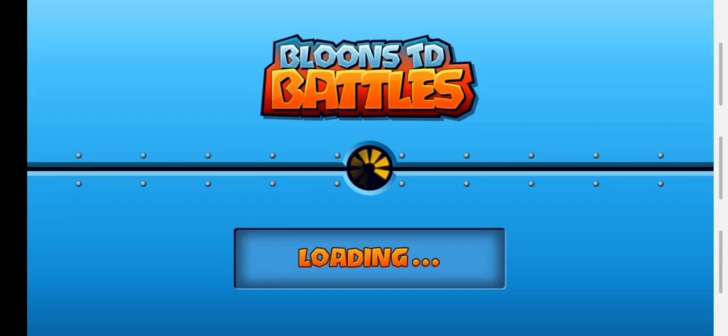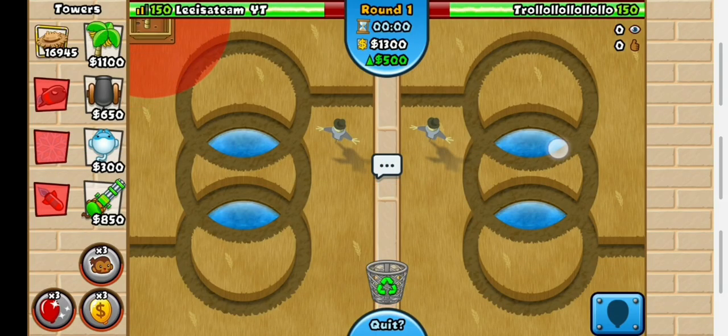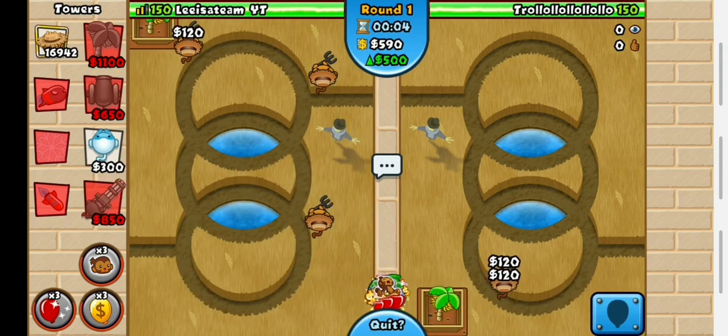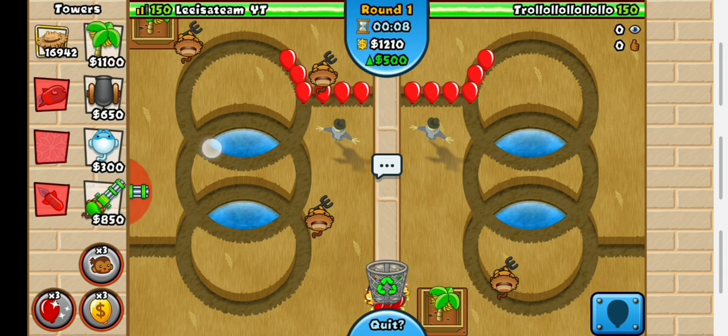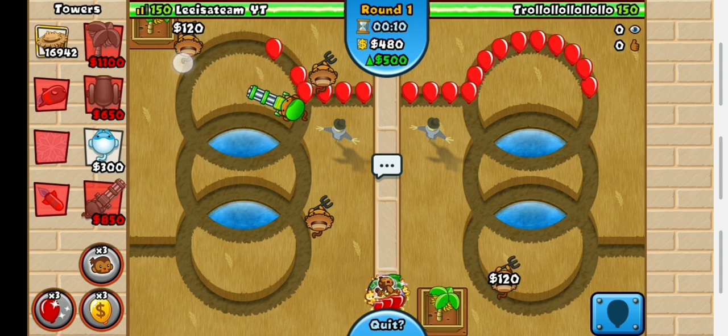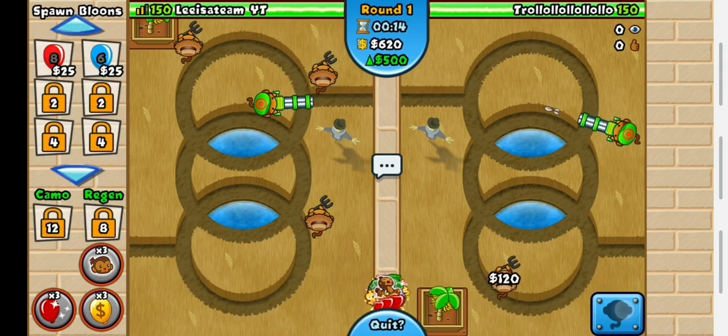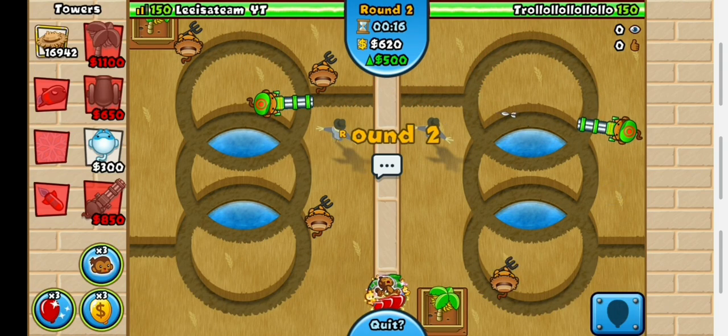Hello Battlers, it's LisaTeam here. In this video I am doing a speedrun of trying to get 1 million dollars as fast as possible according to the in-game time. The current world record is 1 minute 56 by Xanax, so basically I'm trying to get 1 minute 55 or faster.